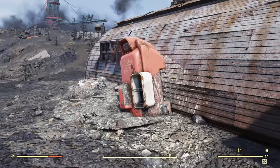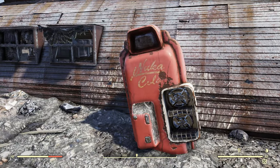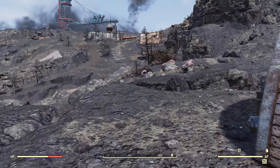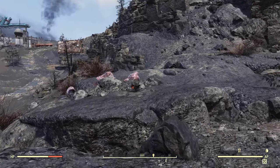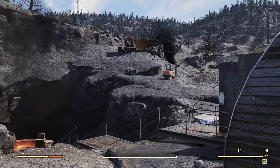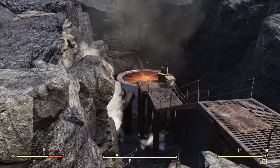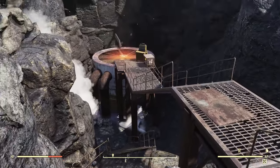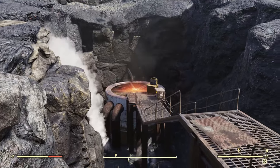Coming around, you can see a news stand, cigarette machine, and Nuka-Cola machine — I haven't found any Nuka-Cola in this machine. Keeping on, you can see some of the mole miners, ash rose, and more ash roses all around this hole. At the bottom of the hole there's a large exhaust vent.